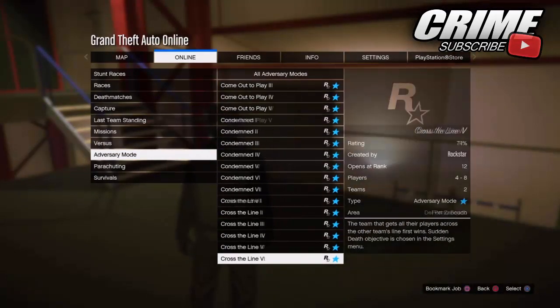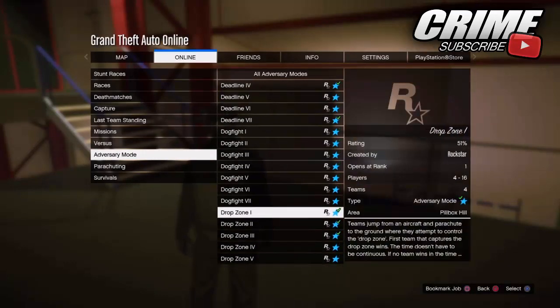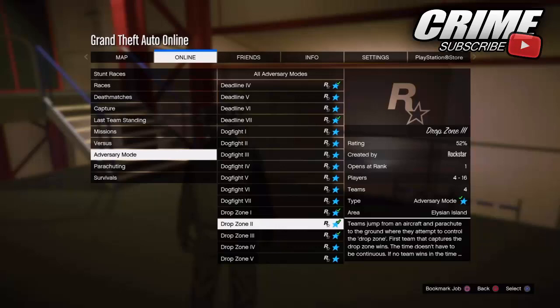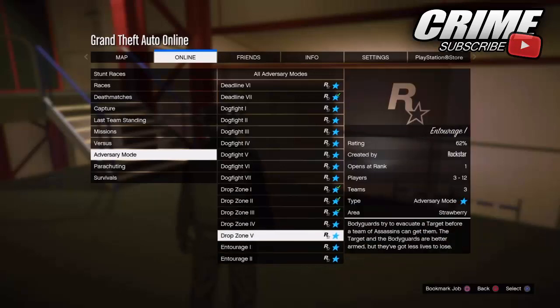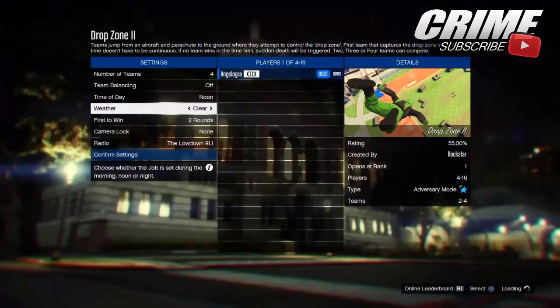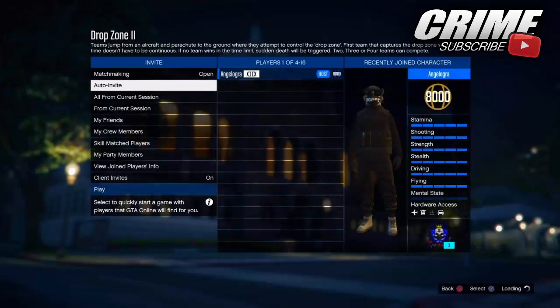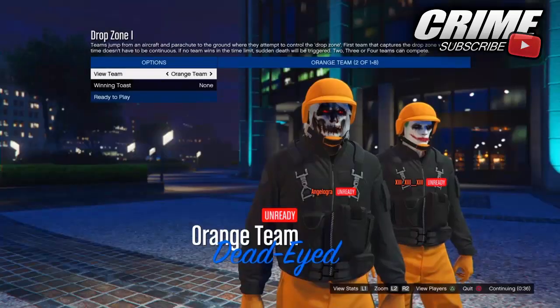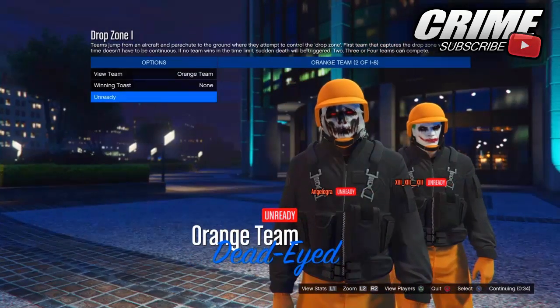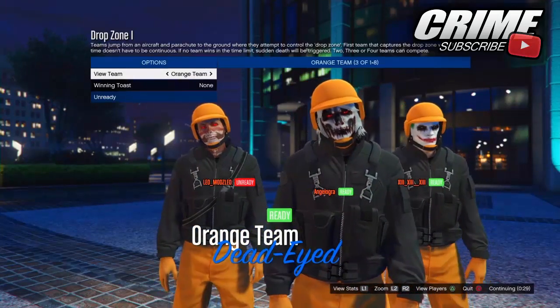Find the adversary mode called Drop Zone as you can see right here. Then start any one of these Drop Zone adversary modes — there are like five of them. Make sure you're in a public lobby for this as well. If you want to get more people into the job you can get the pink and other joggers that you can't get with just one or two people. Once you're inside the mission you want to ready up and change the team to whatever color joggers you want to obtain.